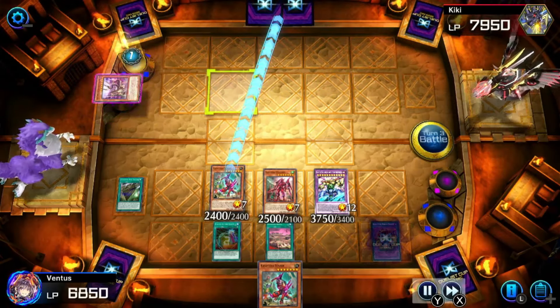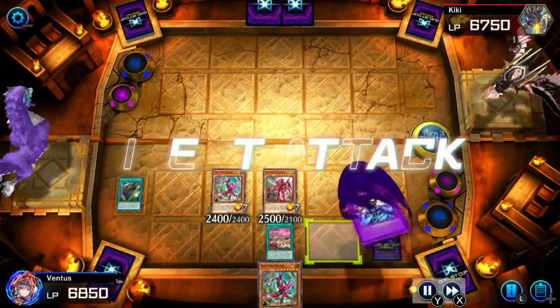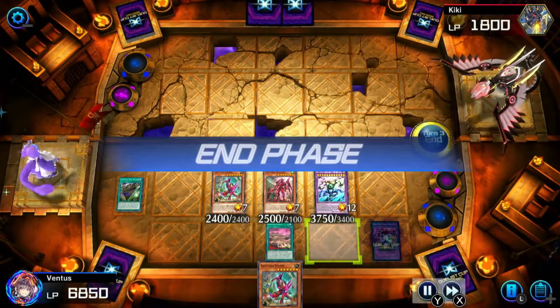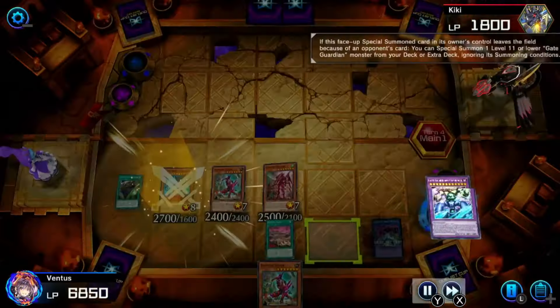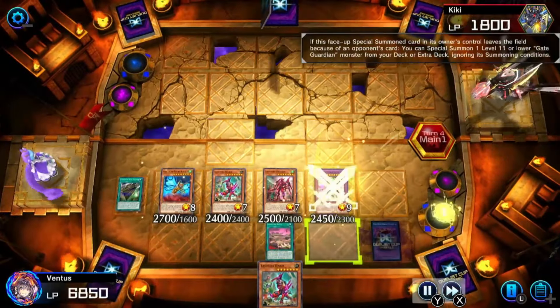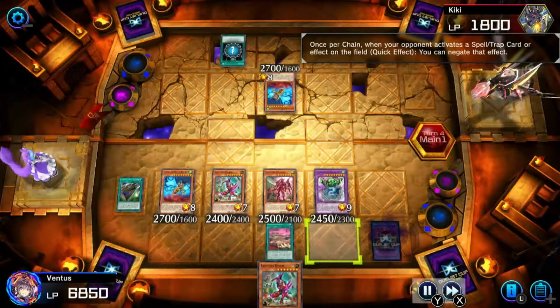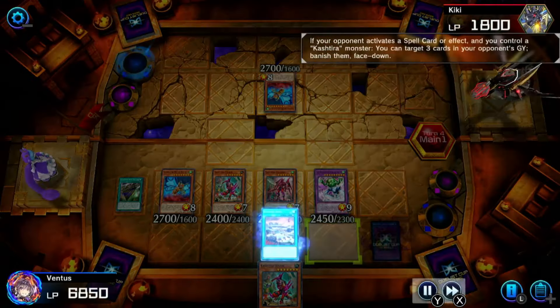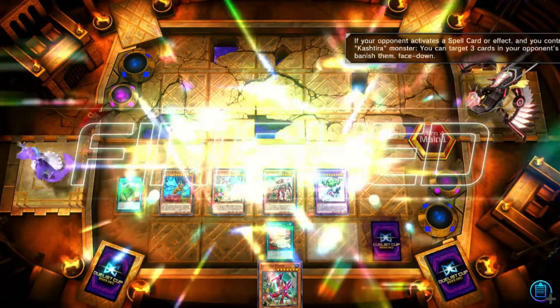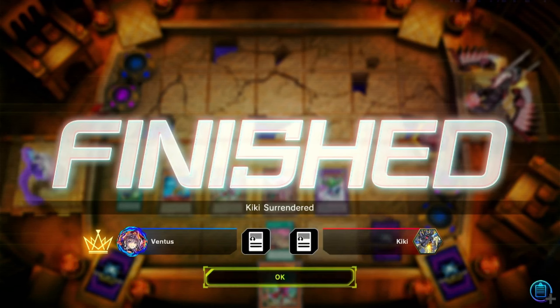I got rid of his Draglong so he couldn't go into Number 100 and pretty much OTK me. They go for the Orochi, but I use Called by the Grave to get rid of the Orochi so I'll be able to attack them directly. Gate Guardian attacks — I'm not expecting my monsters to stay on the field much longer since they have Kaijus and Lava Golem. Gate Guardian activates and I get Wind and Water to block spell and trap cards. They try Raigeki and I say no way. They're in a pretty bad predicament. I use the spell card to banish things from their graveyard and they tap out. Even if they attacked into my Gate Guardian piece, I had the Quick Play Spell card to destroy it anyway — game over.